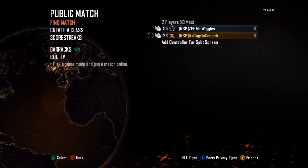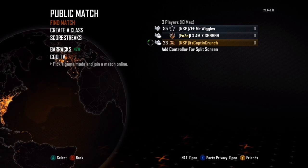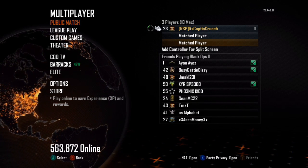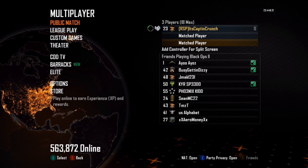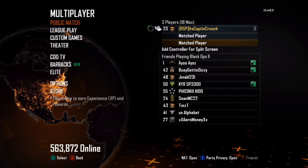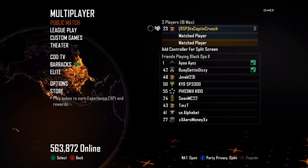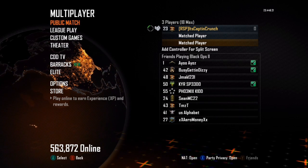If you do it correctly — and this is the hard part — you have to do it very, very quickly. It will take a couple tries, but if you do it fast enough it will work and your gamertag should spaz out and you should not join their lobby. You should just go to your own little public match game and then invite your friends from there.